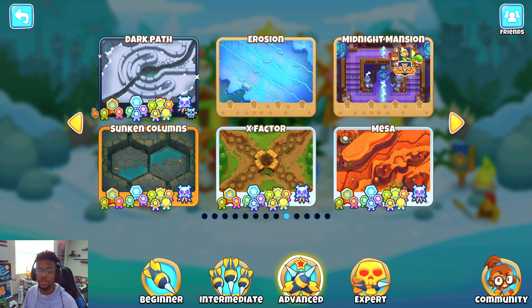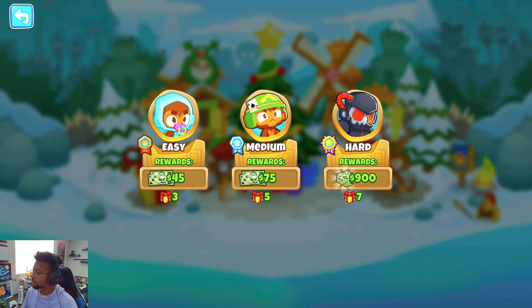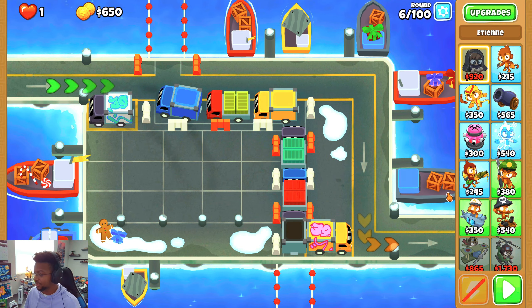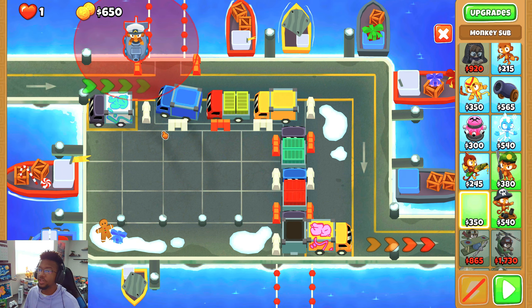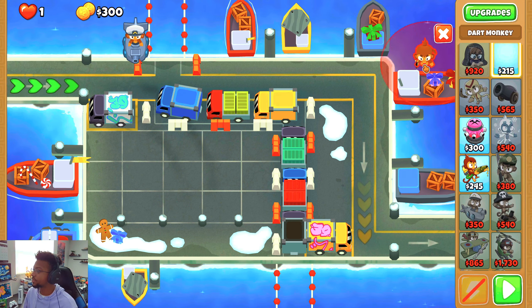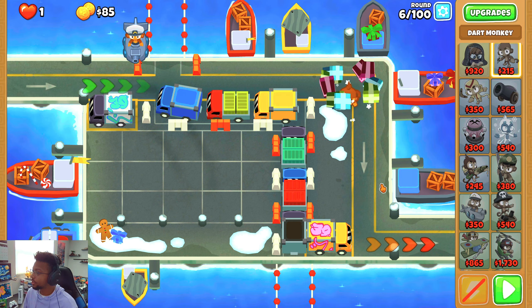Alright, welcome back to another episode of Here's How I Black Bordered. Continuing on with the advanced maps, the map I wanted to do today was Cargo. Cargo is a pretty intermediate advanced map — definitely not too overly difficult. Since we have water enabled, this is a really great map for subs, and so we will be going for a sub commander strategy today.